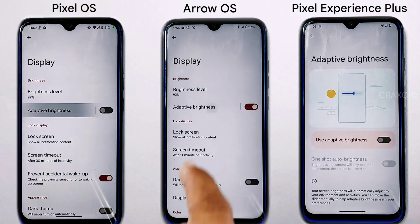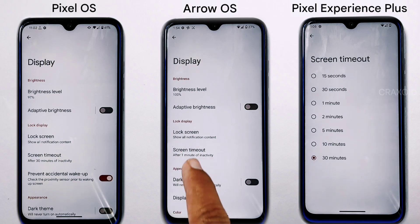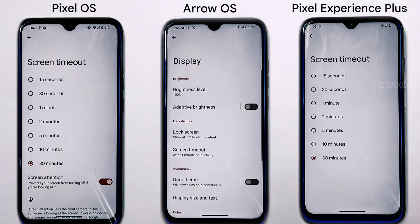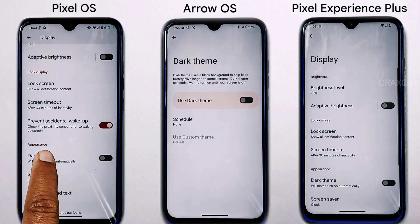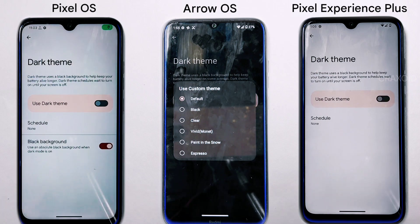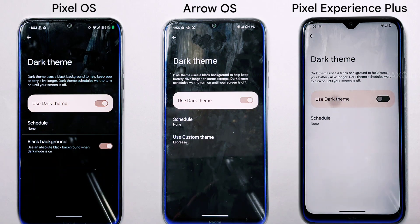In display settings, each ROM has unique options. Pixel OS includes an exclusive screen attention feature inside the screen timeout setting that keeps the screen on while you're actively using it. Arrow OS offers six custom dark themes to choose from. Pixel Experience Plus has no custom dark themes but lets you schedule dark theme.